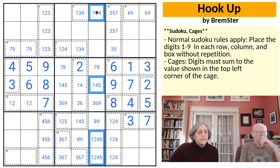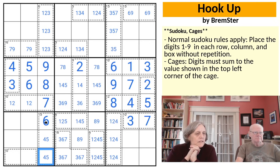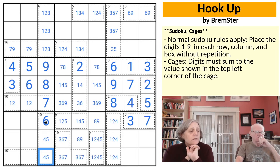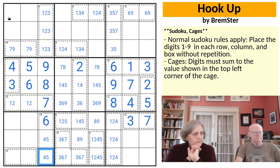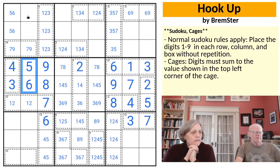6 in row 7 can only go in two spots because one spot is ruled out by the 6 in the column, but it's also constrained to go in column 3. So in box 7 it has to go right here. What other wonderful things has Bremster baked into this puzzle? Where do 5 and 6 go in box 1?